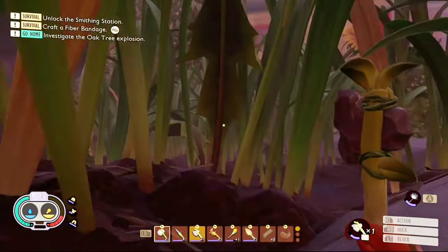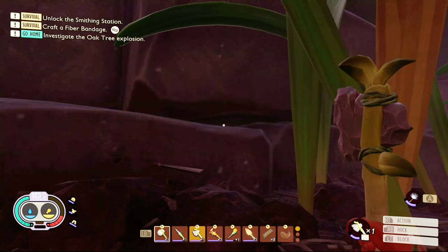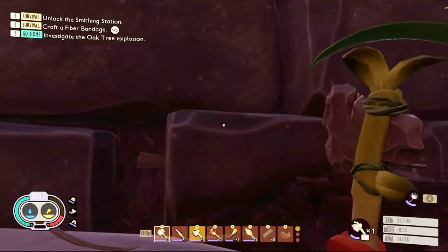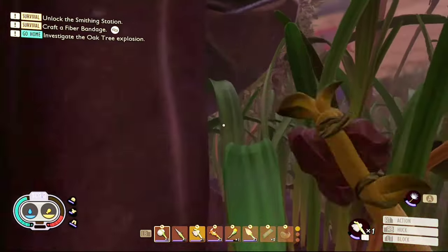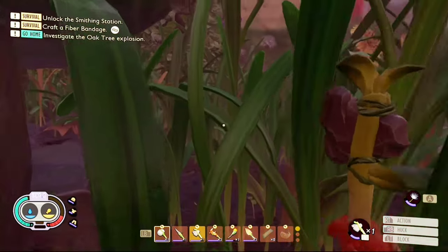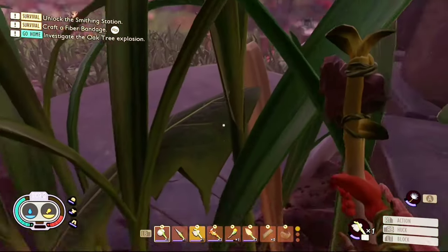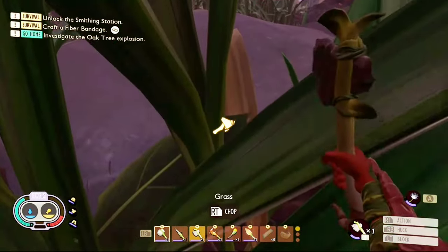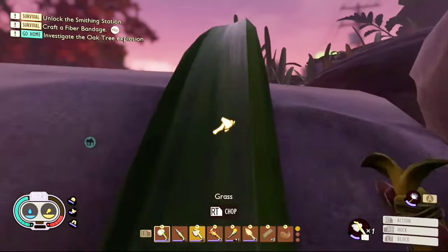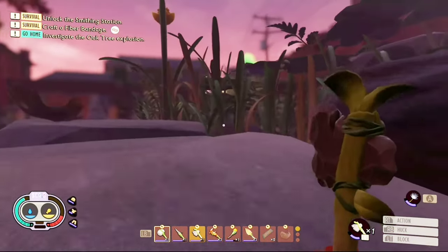Once you're on here, you want to head over to this back wall and then jump on a piece of grass on this back wall. Once you jump on this piece of grass, then you want to head over to these other pieces of grass. Land on them, go up higher, and then go over to this piece of grass, jump on it, and you'll be in the upper yard.